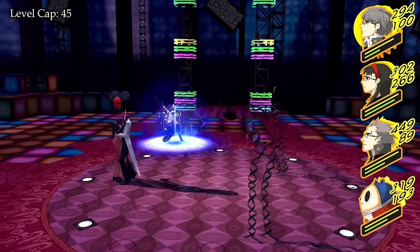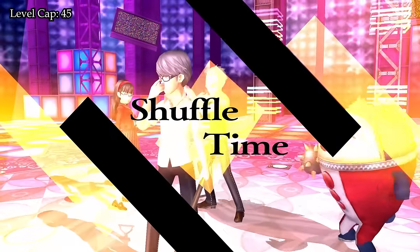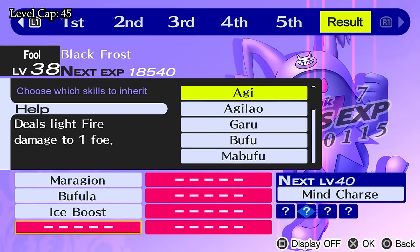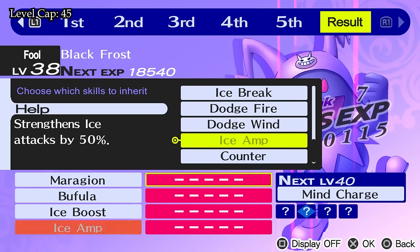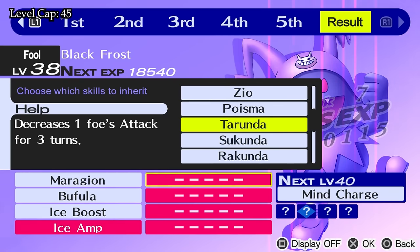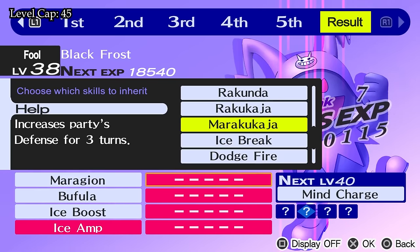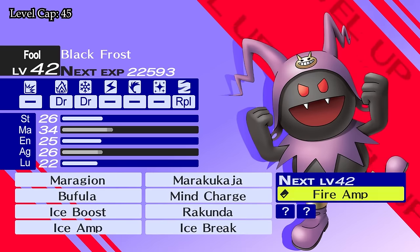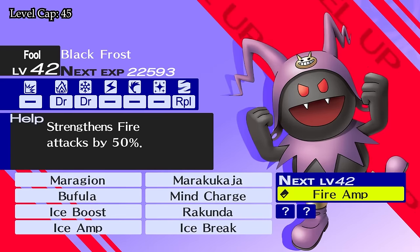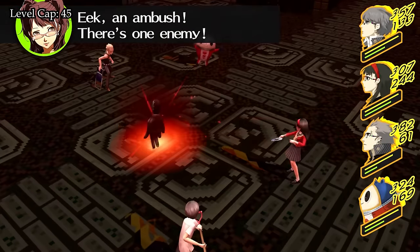Just like last time, we also return to the previous dungeon to get all side quest items needed. As soon as we reach level 38, we return to the Velvet Room and get a Black Frost. Not only does Black Frost have excellent elemental affinity coverage, he also gets access to Mind Charge, both Ice Boost and Ice Amp, and also Marakukaja for an AoE defense buff. He's also our first Persona to get a tier 3 spell with Agidyne, and with Fire Amp coming along as well, he can put out serious DPS.